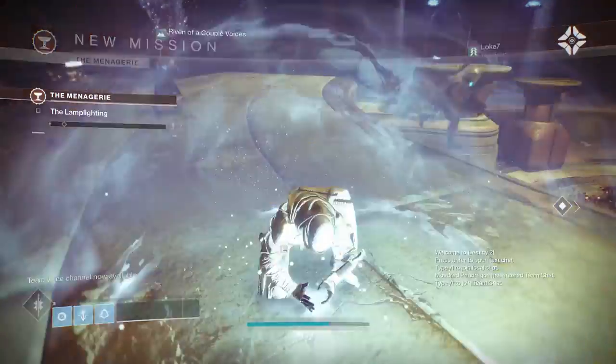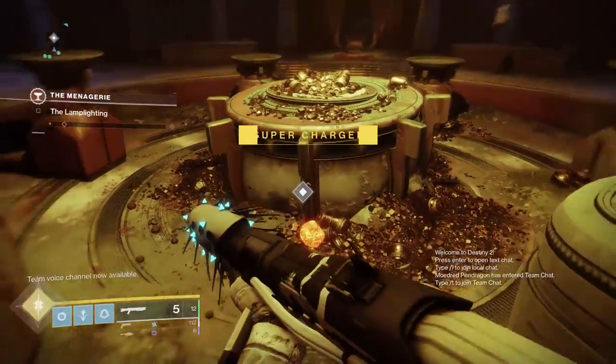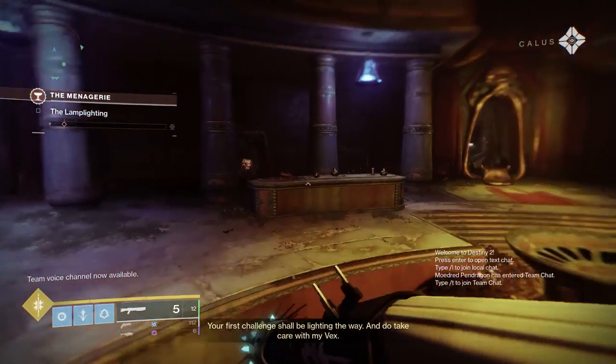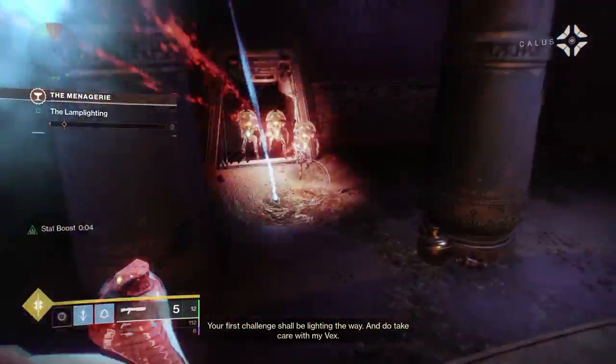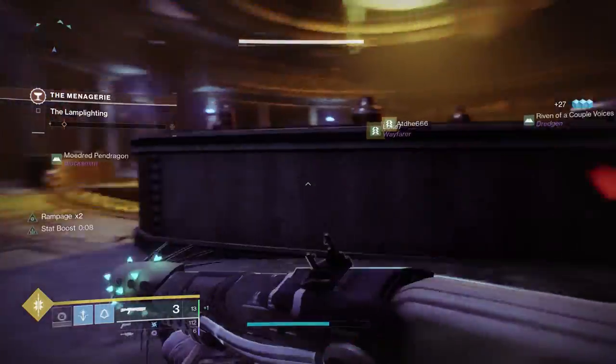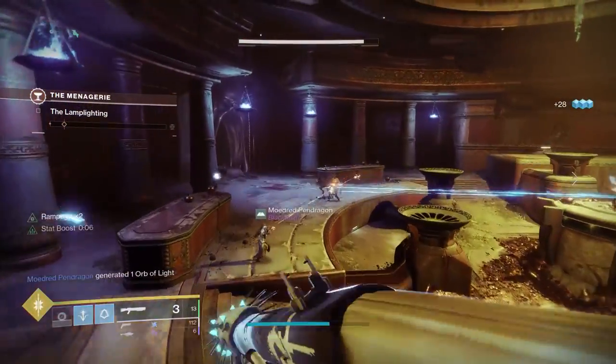Firstly, the weapon drops from the menagerie in both regular and heroic difficulty after slotting in blue runes in slot 1 and 2, and a rune of your choice in slot 3. Slot 3 determines the masterwork: green is range, blue is stability, red is reload, and purple is handling. For the Dusrock, you preferably want handling or a range masterwork.